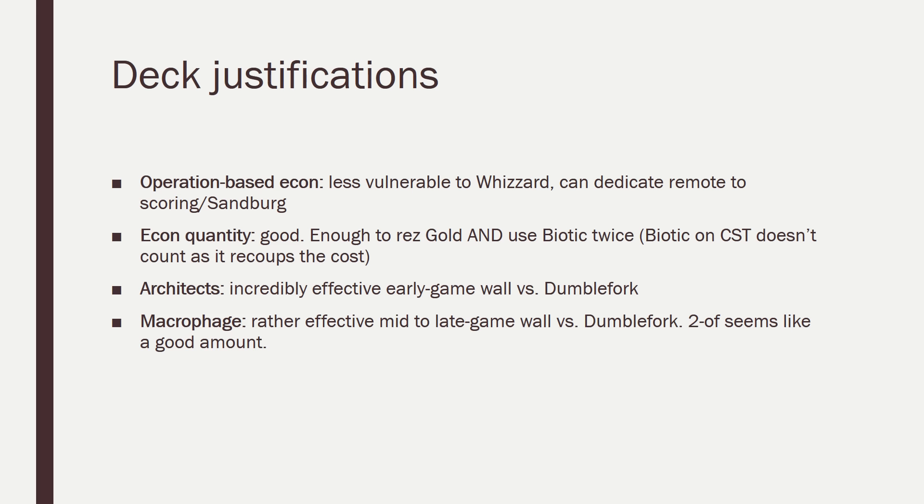The Architects were amazing early game ice — you have no idea how important it was to set up the two early Architects on HQ and the remote. This made it very difficult for my opponent to bring themselves to run those servers even knowing there might be agendas in there, having to give up 3 cards every time they want to check HQ or the remote — usually a very bad trade for a runner trying to set up their rig. Heading into the mid to late game, while the Architects started losing effectiveness because MKUltra was installed, Macrophage came into play and defended the correct server: R&D. It walled off my opponent completely and allowed me to draw the winning 3-2 agenda for the win. 2 Macrophage seems like a decent amount, of course they are rather dead against most Criminals and Shapers — that's something to keep in mind.